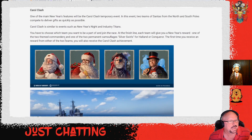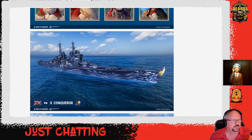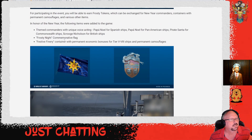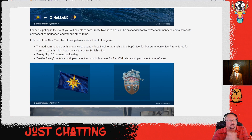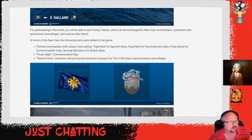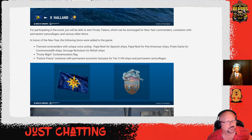Carol Clash: two teams of Santas from north and south compete to deliver gifts, so you'll have to pick a team. We've got some camos for Conqueror and Howland. You'll get frosty tokens which can be exchanged for new year commanders, containers with permanent camos, and various other items. New year-themed commanders with unique voice acting have been added: Papa Noel for Spanish ships, Papa Noel for panorama, Pirate Santa for Commonwealth ships, and Scrooge Nicholson for British ships.